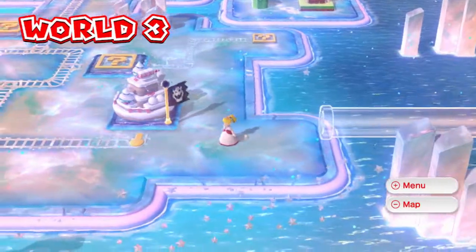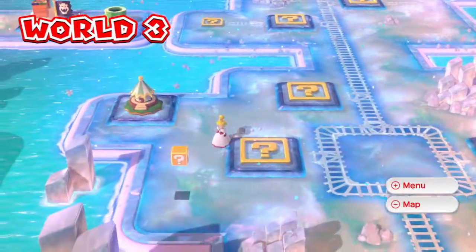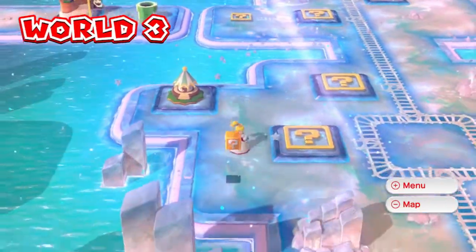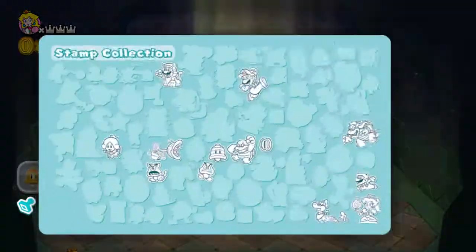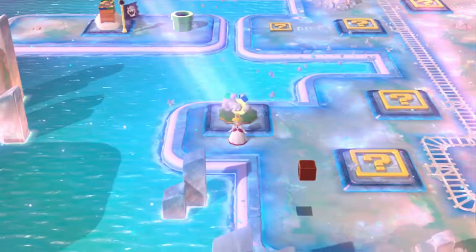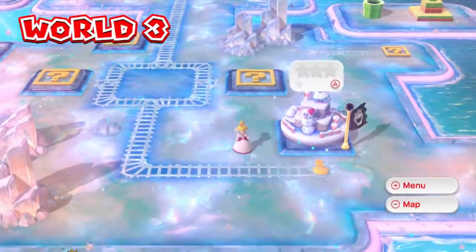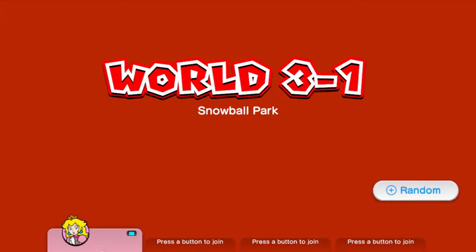Everything looks a little icy here. The first level is definitely going to be a snow level, but there will be some other levels as well. There's a pretty interesting level you can see on the top left — just a little preview. We're going to jump right into this thing first because there's an easy free stamp for us to get. We got a crying Sprixie — oh, that's not nice. Oh well, at least we got the stamp. Let's move on to World 3-1, Snowball Park.